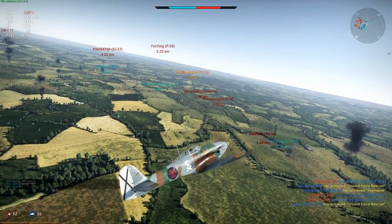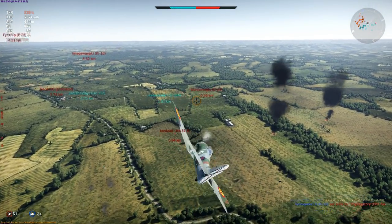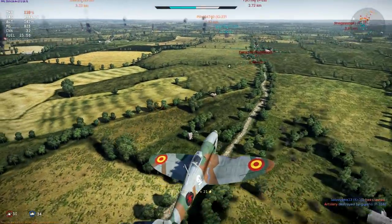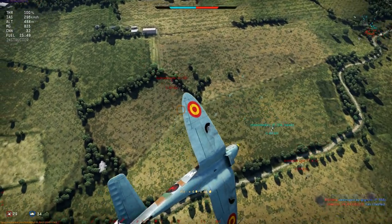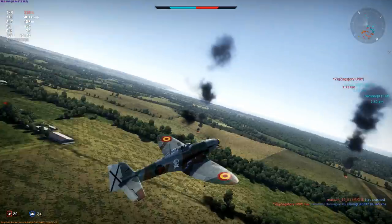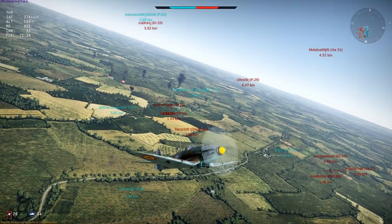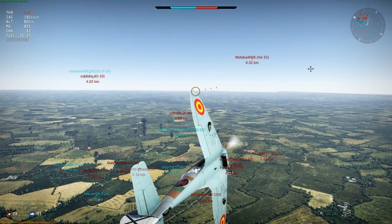I'm looking at these approaching targets — I should pick one off at least, depending on how they dodge. Once you're committed to an attack run you may or may not get hits. I'm not going to continue in that direction as it's heading straight toward the enemy side of the battlefield. I intended to loop back for another shot but it didn't line up. The last thing I want is to be jumped at low speed by a bunch of biplanes — there's no way I could turn with them. Better to engage on my terms: high-speed passes.